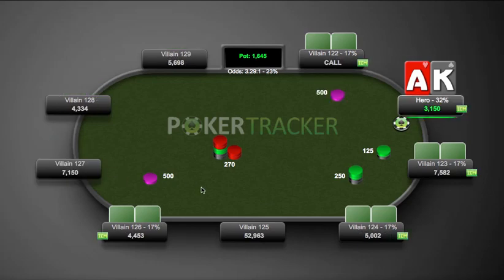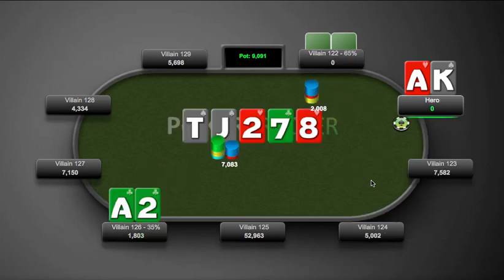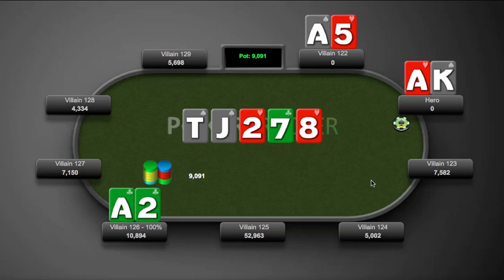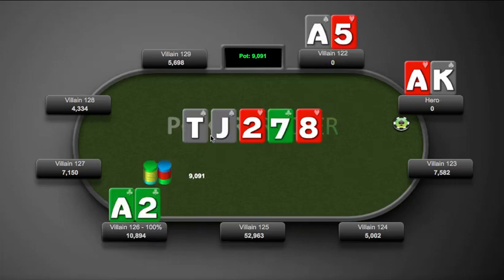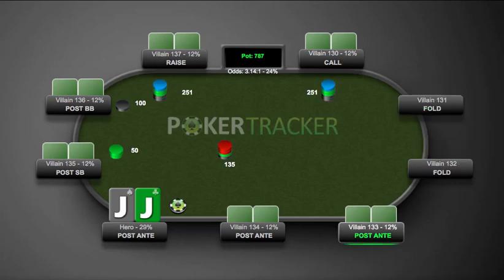We have ace-king - definitely going to squeeze. We jam here. This guy has about 20 bigs and this guy somehow flatted with 8 bigs, which is a little scary, but you're not going to fold ace-king. We shove - he needs 36% equity against our range. He's going to be behind a ton of the time against ace-king, ace-queen, ace-jack suited, and then in a flip against pairs with only about 30% equity. This doesn't seem good for him. And this other guy's overcall is just terrible - pocket jacks.